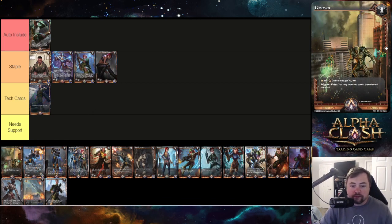Captain Maxine Riggins is just a two-one drop, nothing too flashy. I'm putting her in staple because she's not really a tech card or a needs-support card — she's just okay.